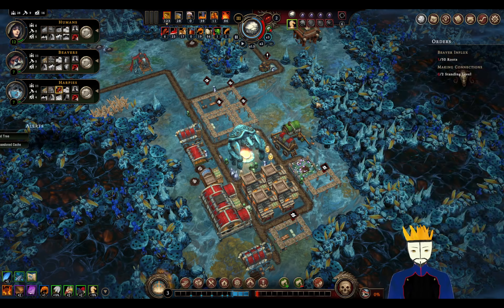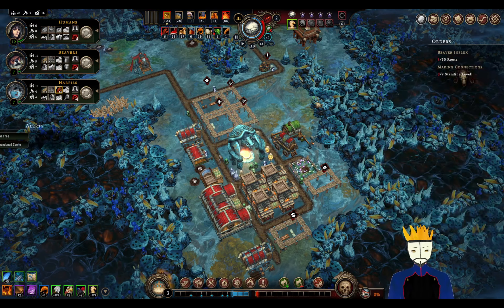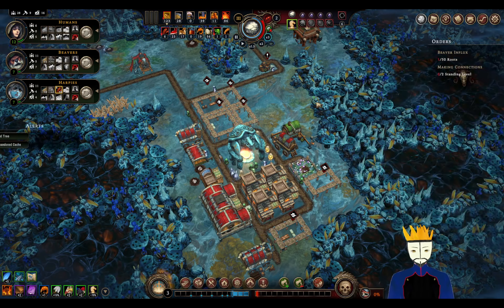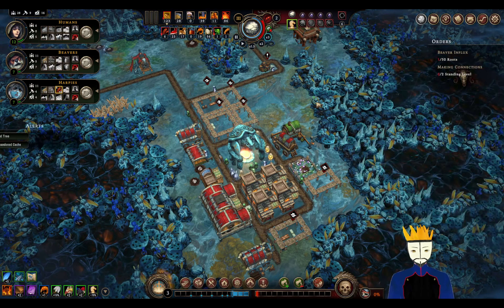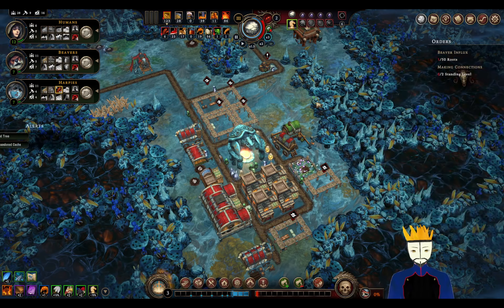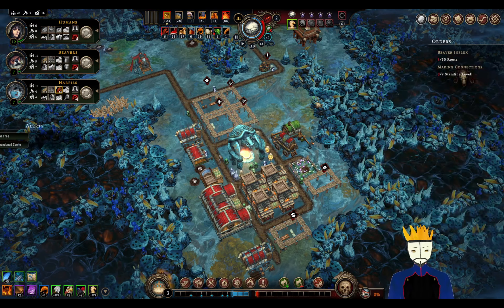But that's for expansion, right. We still need more visions, which we are making. Let me put some more people in there. I can put another human in the good workstation, put them on cutting down the withered tree and the abandoned cache for now. Let me also get some shelters — very much like some big shelters actually.